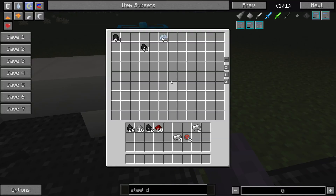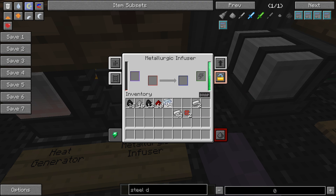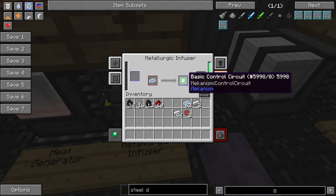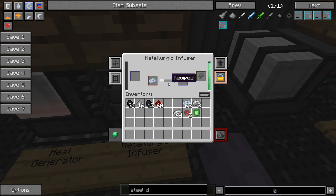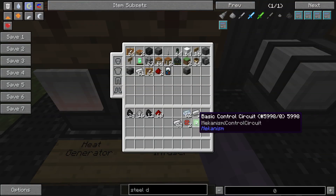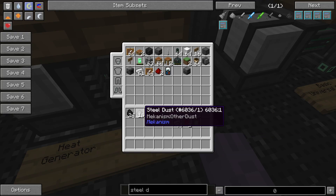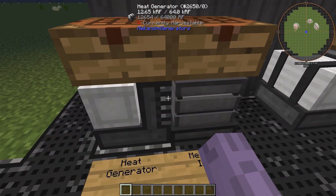The next thing you'll want to make is basic control circuits, which you can make with redstone and osmium in the metallurgic infuser. I'll go ahead and make two of those. It's almost finished — now I have a basic control circuit. Now that we can make control circuits, enriched alloy, and steel, we're good to move on to the next part.